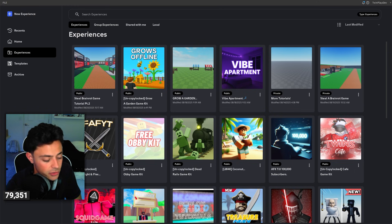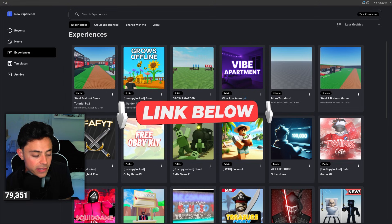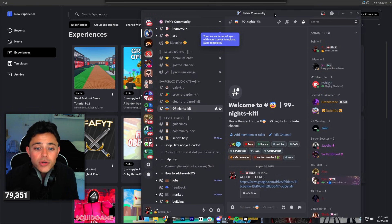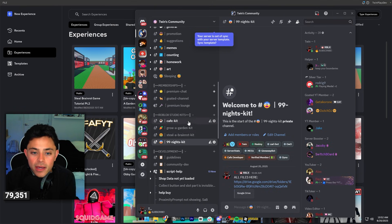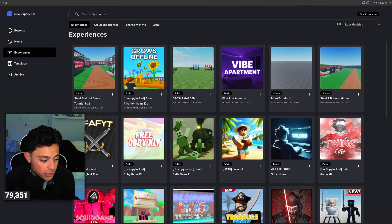Everything is in the description just like all my other videos. The main thing is a lot of the links are in the Discord. I'll be leaving a Google Drive link in the description and we're going to take it step by step. You can join my Discord — if you don't have Discord, don't worry, you'll still find a way to do this. Just go to the label down here, get verified, and you'll see these kits: we have the Grow a Garden Cafe and now we have 99 Nights. Click on that and it's going to open a Google Drive.